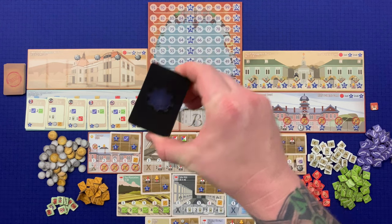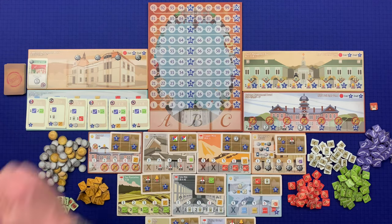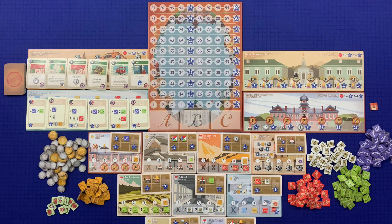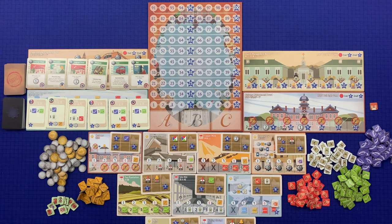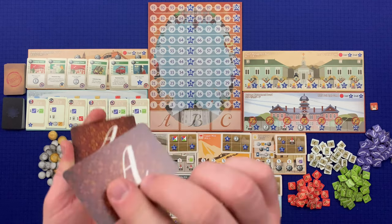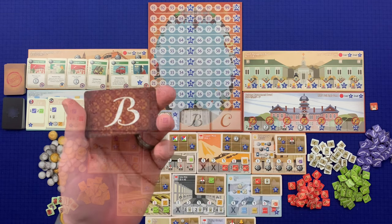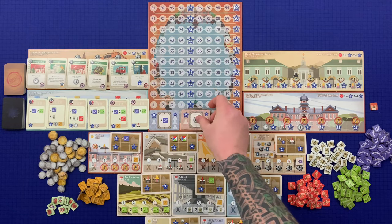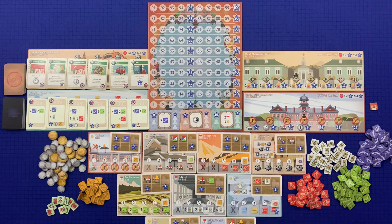Shuffle the technology cards to form a deck. From this deck, fill the laboratory management board as well as the research center, which is used in four player games. Place the remaining deck nearby. Next, take all of the A achievement cards, draw one and place it in the appropriate space on the score track. Do the same with B and then C. The remaining cards are returned to the box.